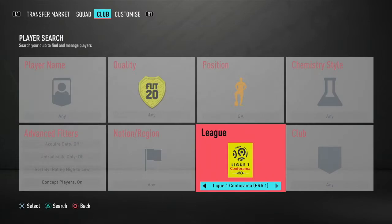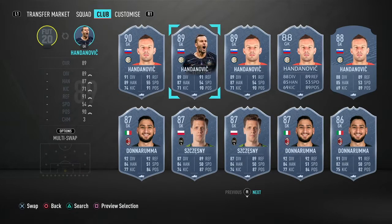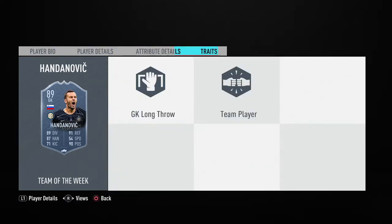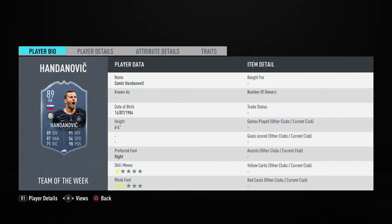In goal we start off with 89 in-form Handanovic. This is an all-round amazing card when it comes to the diving, reflexes, handling, positioning — quite average kicking and speed, but with the basic chemistry style it will boost it quite a lot. The basic will give him 99 diving, 99 reflexes, 97 handling, 64 speed, 81 kicking and 99 positioning. On a 6'4 goalie with long throw, which is great for counter-attacks, and team player, which means people make more runs for him. This is a great card.